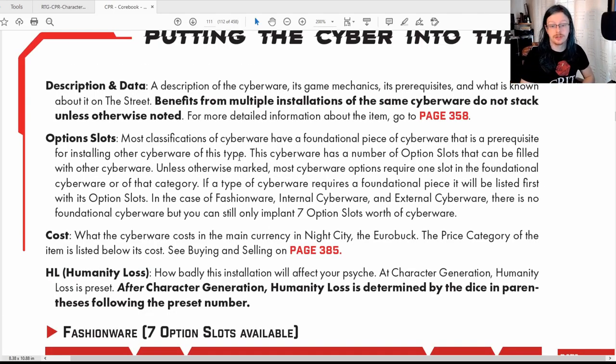Another thing about cyberware is option slots. Most classifications of cyberware have a foundational piece that is a prerequisite for installing cyberware of that type. If you remember, some things require you to have an actual cyber arm or cyber eye before you can get a benefit — that's an option slot. You need to get the base thing installed first and then you can upgrade it. A default cyber eye is just an eye; it doesn't zoom or enhance. But you can then upgrade it with other things. Each bit of cyberware has option slots, so it can only be upgraded a limited number of times until those slots are filled.